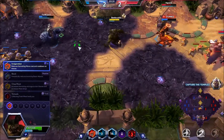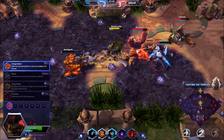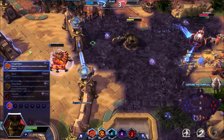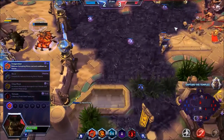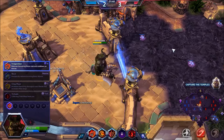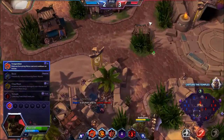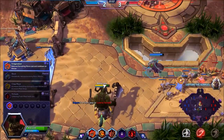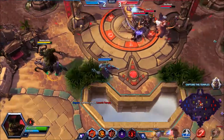The last option at this tier is Collecting Fresh Meat Heals You. This can actually be really helpful situationally — if I'm in the middle of a fight and there are minions around me, they're going to die and drop meat, which heals me. It could help you survive a team fight, but it's not the one I normally go with. I prefer the Hamstring reduction.